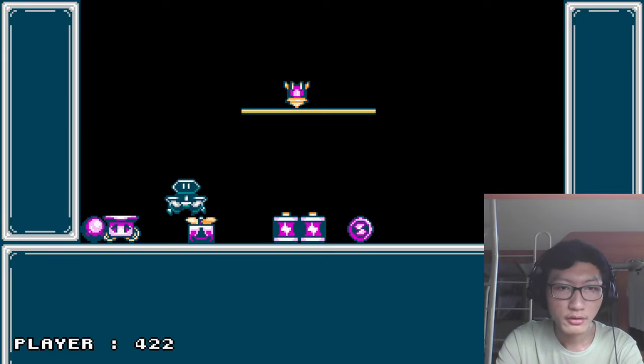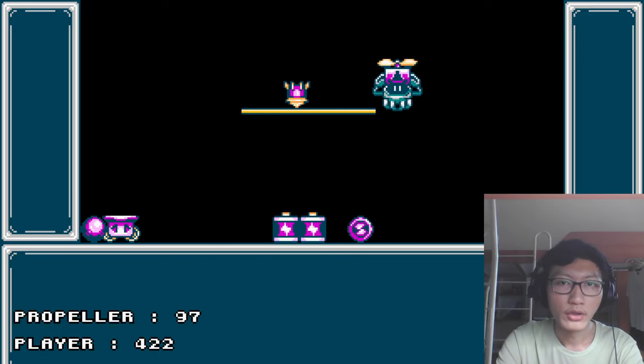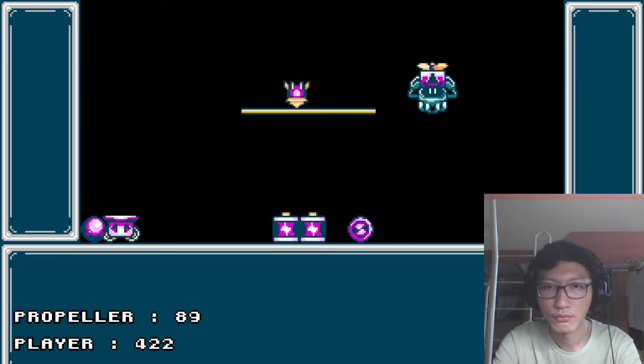The second gizmo I added is the propeller. What it does is it makes your jump incredibly high compared to when you don't have the propeller. It also slows down your fall if you want it to do that.